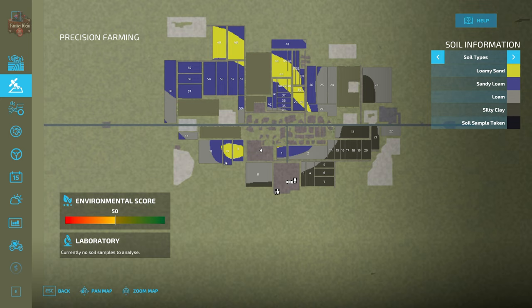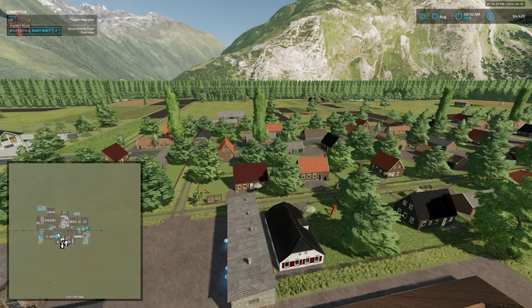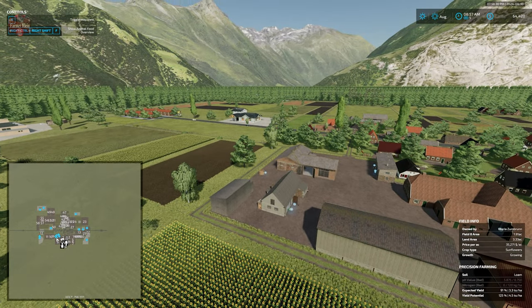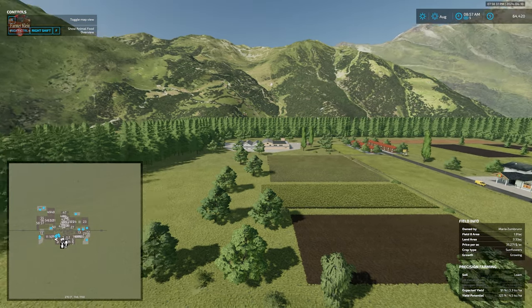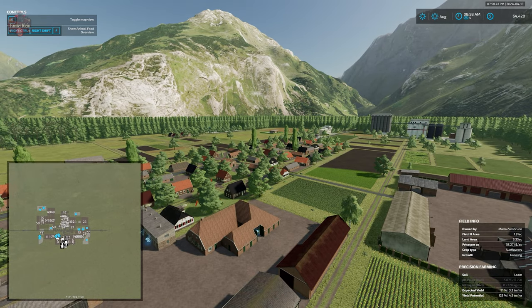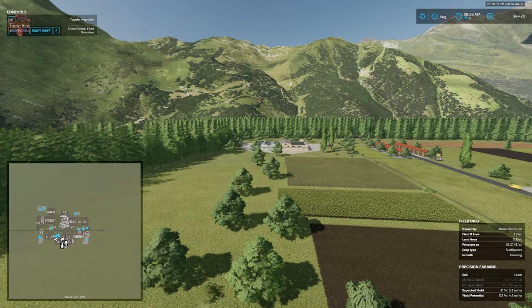We can sell buildings at both the starting farm and the animal farm. A lot of these really small fields can be fairly easily merged together into bigger fields if you're looking to use slightly larger machinery, but overall there is not a whole lot of land on this map.